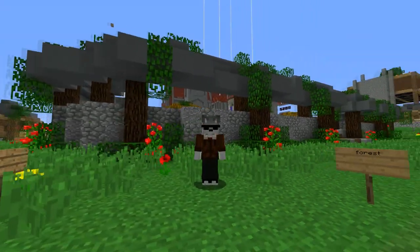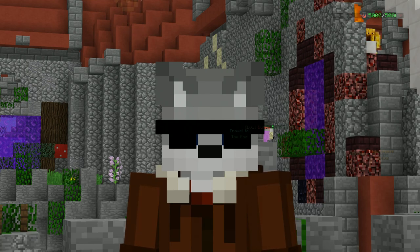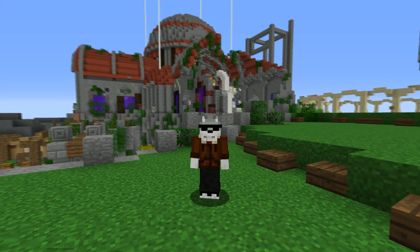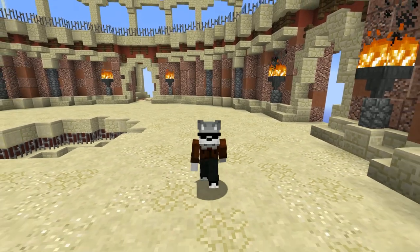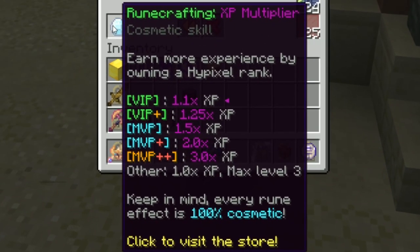The two cosmetic skills in Skyblock are Runecrafting and Carpentry. Both skills are locked to level 3 for non-ranked players because Skyblock is a strictly pay-to-progress zone. Neither skill is particularly difficult to level up or important, but just like real life, it becomes easier the richer you are. The rank XP boost ranges from 1.1x for VIP to 3x for MVP++.